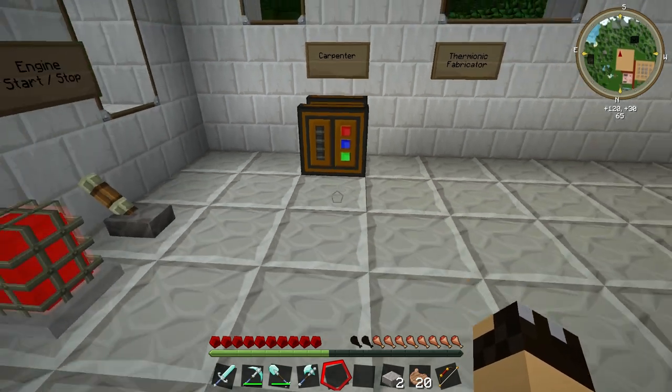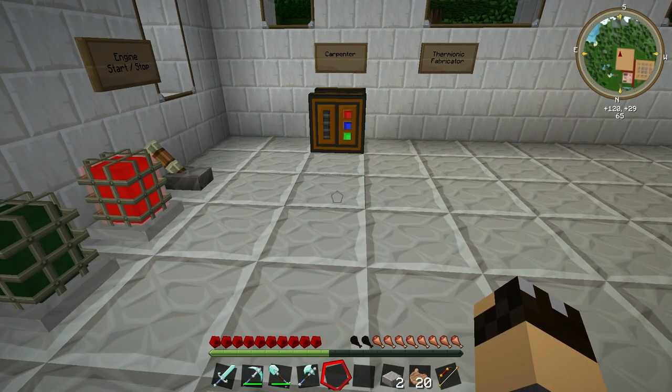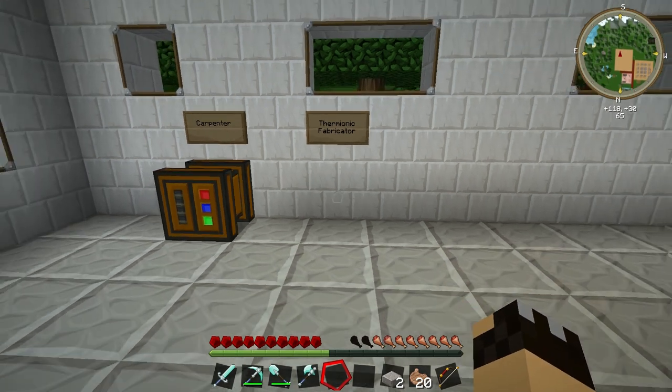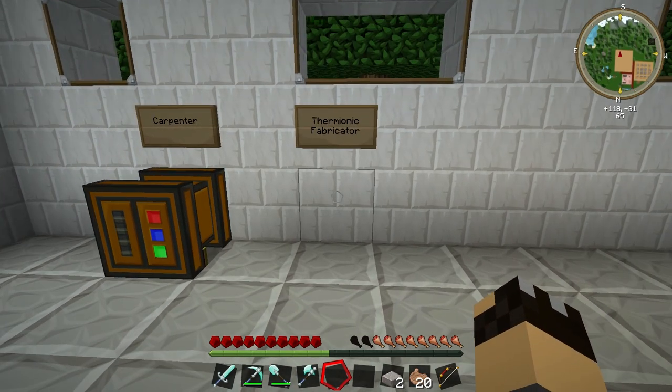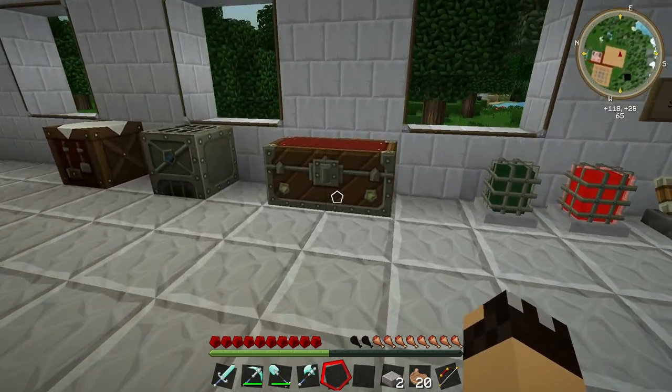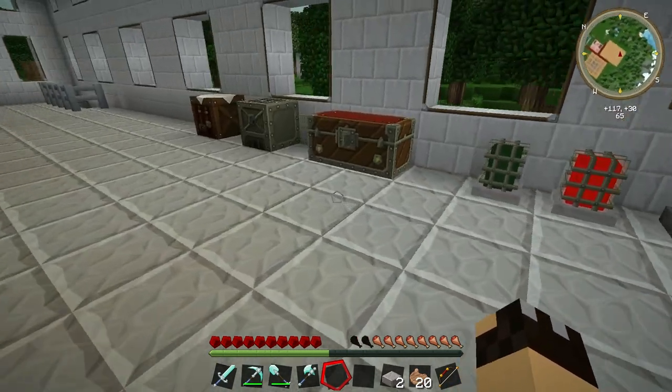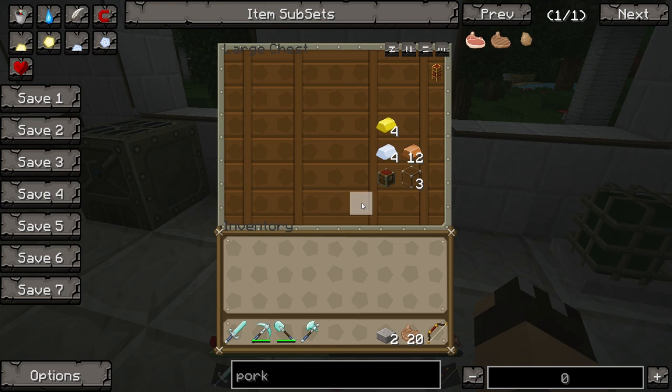That is our Carpenter — the first machine. Secondly we have our Thermionic Fabricator. It's a little more advanced and will be more useful later on, but it's easy enough to build and we're going to need it for the machine we're building in the next episode, so I'm going to get that built now.